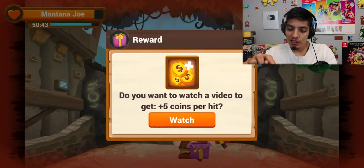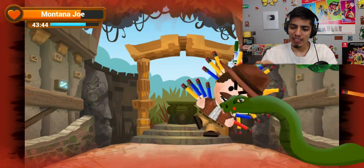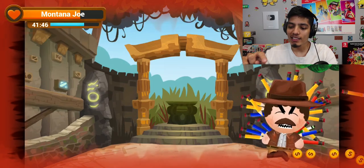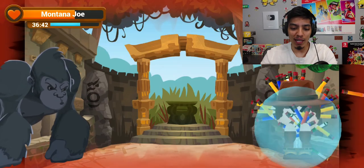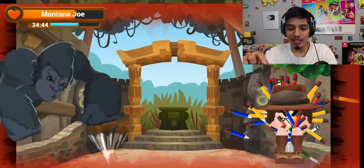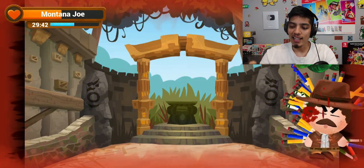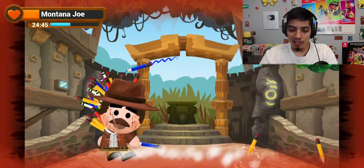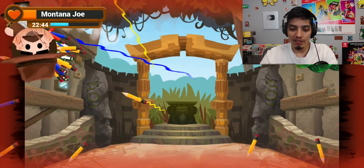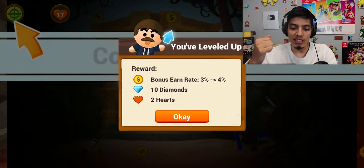We got a present! Oh no, he just got attacked by a snake! I don't want to watch ads. A gorilla just came in — where did this guy come from? Oh my god, it's so cool — these interactions happen throughout the game. Come on, Montana Joe — there's a trap activating or something. We only have 20 seconds — yes, you leveled up!